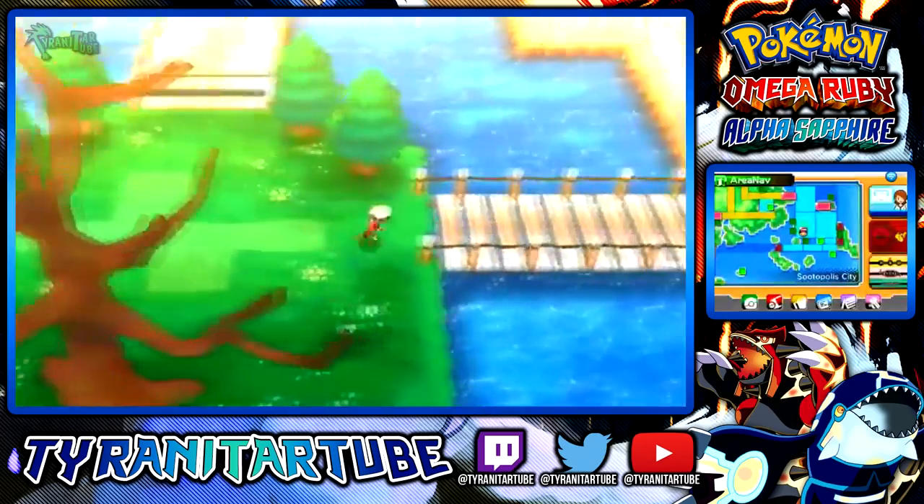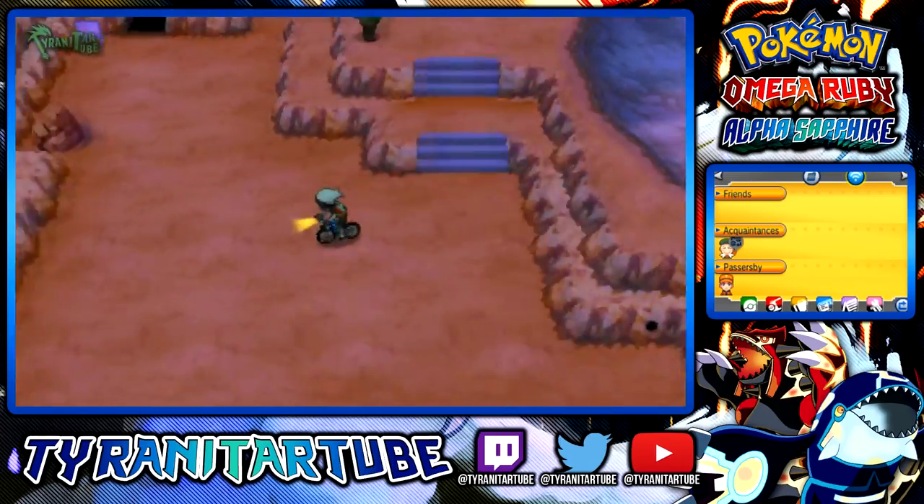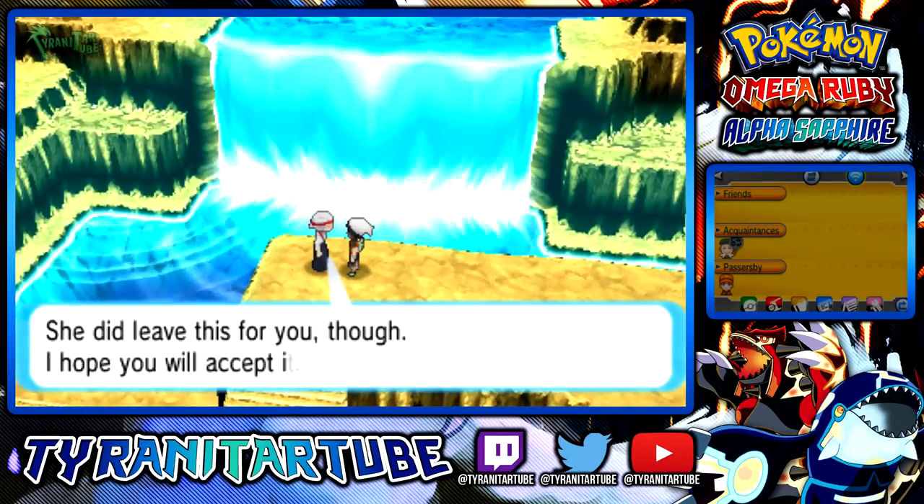The Sablenite can be found in Sootopolis City by taking the East Bridge in front of the Cave of Origin. The Sablenite is given to you by Zinnia's grandmother in Meteor Falls, southwest of Fallarbor Town, after beating the Delta episode.